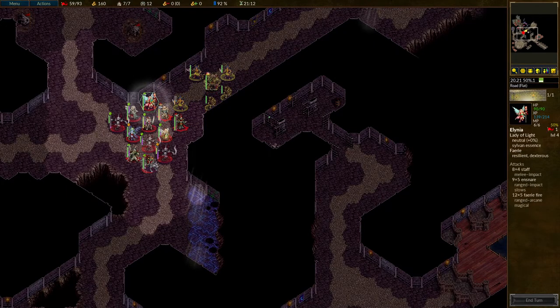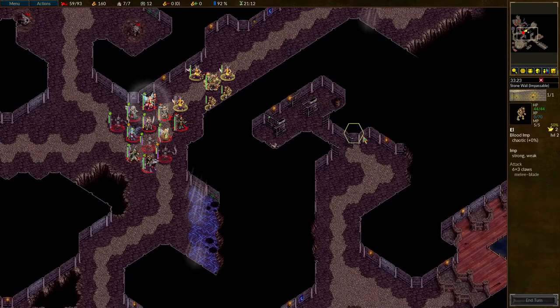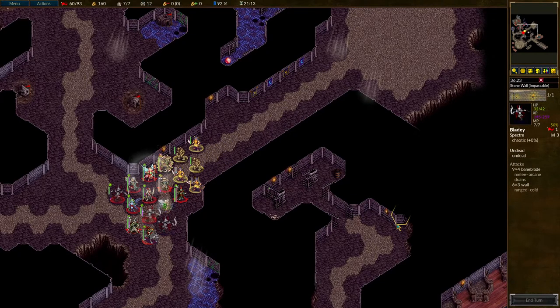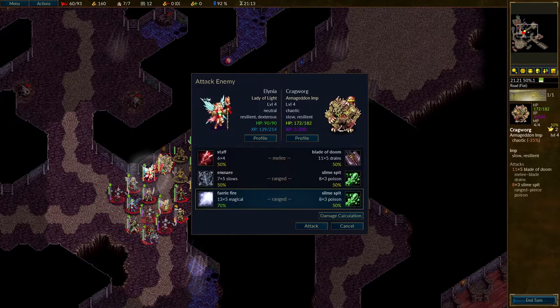That was not great, not great at all. But now the units who are up front are pretty hench, so should be able to handle the fact that the Armageddon Imp is going to come in now. Even Alinea can't hold against this guy for long when he starts using his Drain Attack.